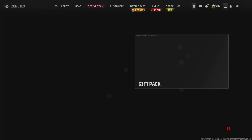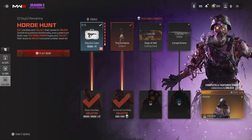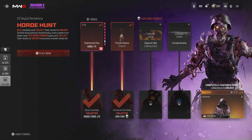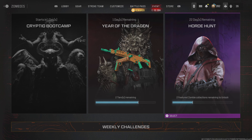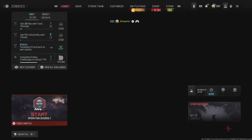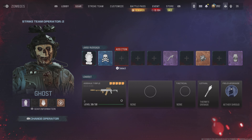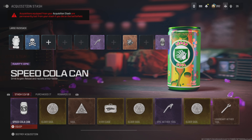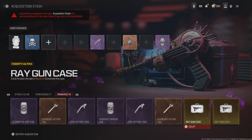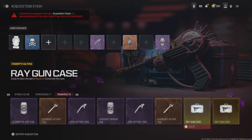This is another easy way to get a Ray Gun weapon case. I recently told my friend: all you have to do is get 10,000 Essence to get a Ray Gun weapon case. Definitely do that because this weapon recently got a buff and it's absolutely op — the damage, the fire speed, everything. After you complete both of these things, you can find the reward by going to your stash, then Rewards, and you should see two Ray Gun weapon cases right there.